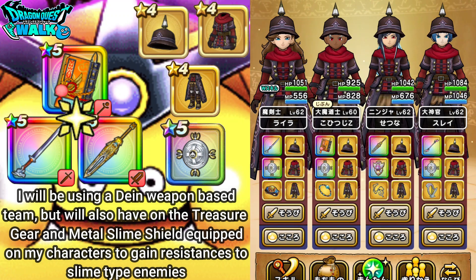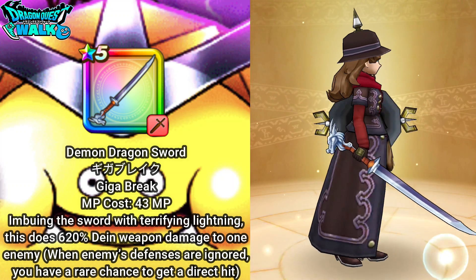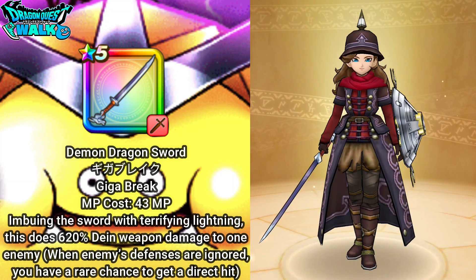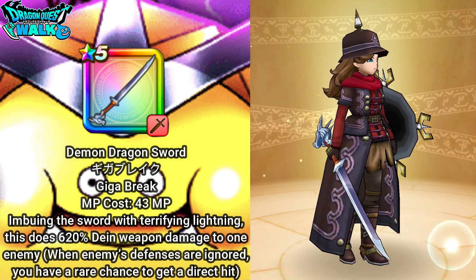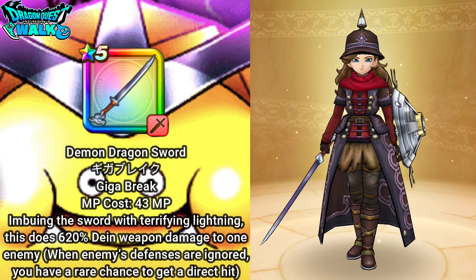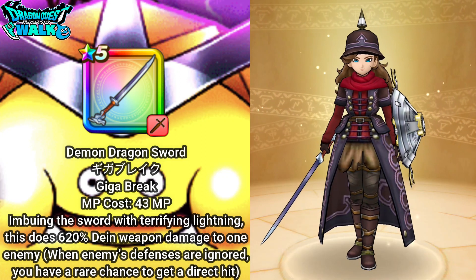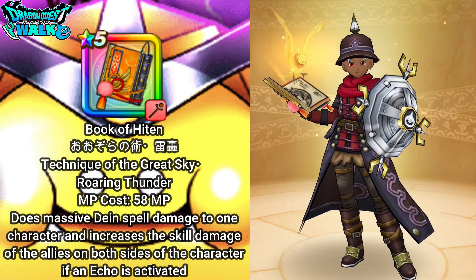My first character is going to be my Demon Swordsman, equipped with the Demon Dragon Sword. This is going to do some pretty good damage, especially if I buff up this particular character. As she does damage, she's going to be able to get buffed as well, and also from taking hits.